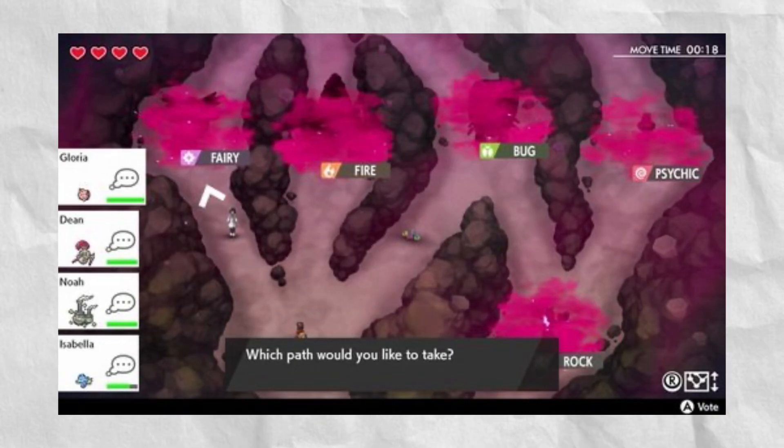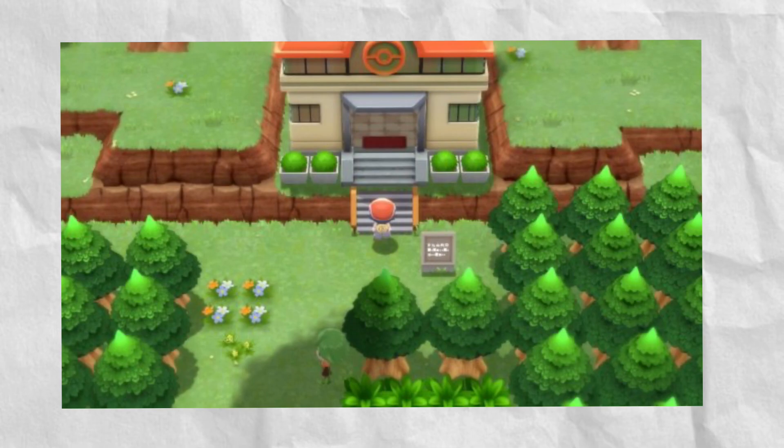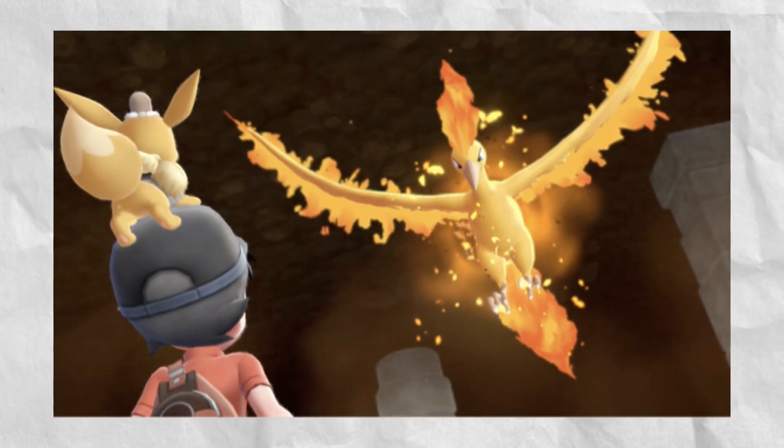In Dynamax Adventure in Sword and Shield, you can catch it shiny. In Ramanas Park in BDSP, you can soft reset shiny hunt for it. And in Let's Go Pikachu and Eevee, in Victory Road, you can soft reset for it.